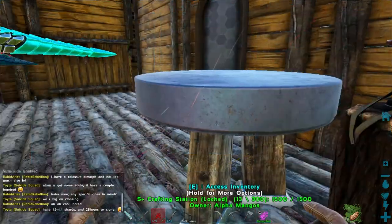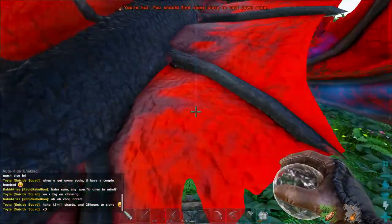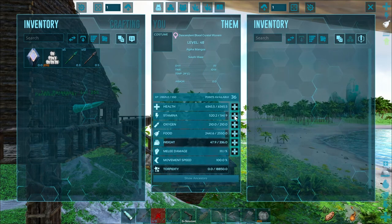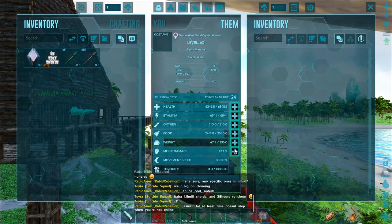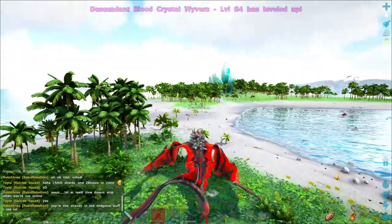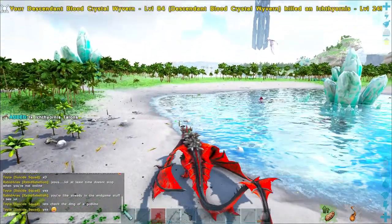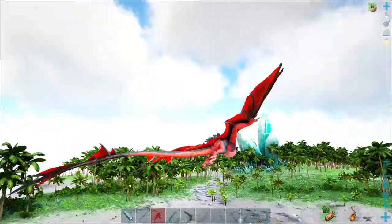We need meat — we can get seeds later. Let's go! We have a lot of levels — that happens when you log in after a couple of days. Let's grab some stamina. Weight's alright, let's pump a lot into melee. There we go. Because this is only a starter wyvern. Let's have a look around.